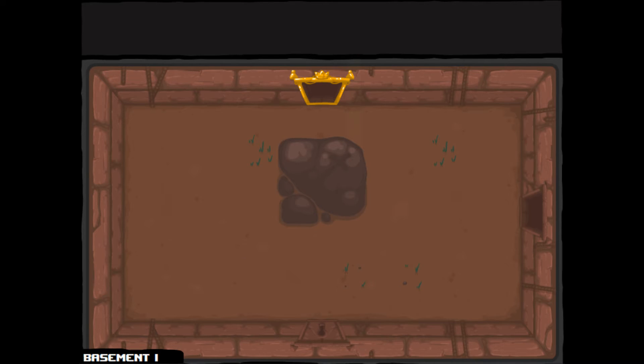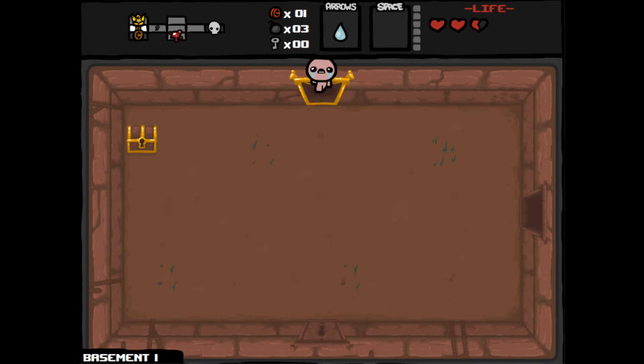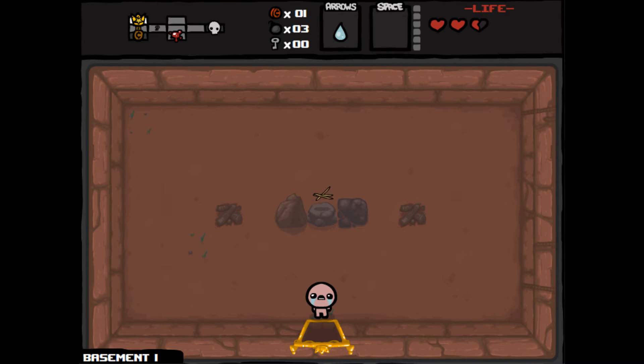This time I'm taking a look at Tinted Rocks. Tinted rocks are randomly spawned in any room that contains at least one rock, including boss rooms. Functionally, they are identical to ordinary rocks, blocking non-flying movement and non-spectral tears, but are also guaranteed to drop an item on their destruction.